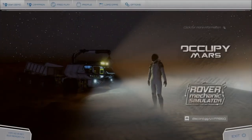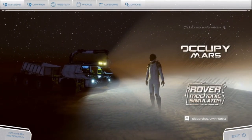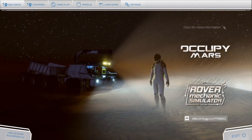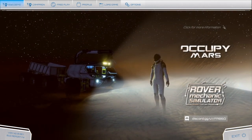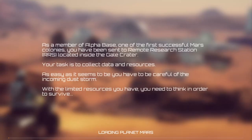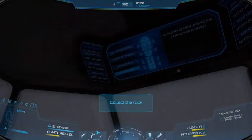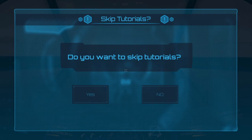We come to the regular start page here — typical start page, can't click on anything other than 'Start the Demo,' so that's what we're gonna get going on. It gives you a nice little background on the demo. I'm gonna leave tutorials on so that we can go through those real quick.